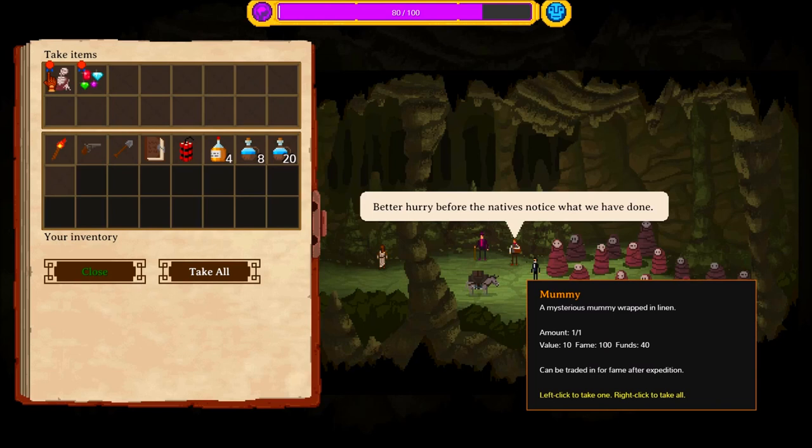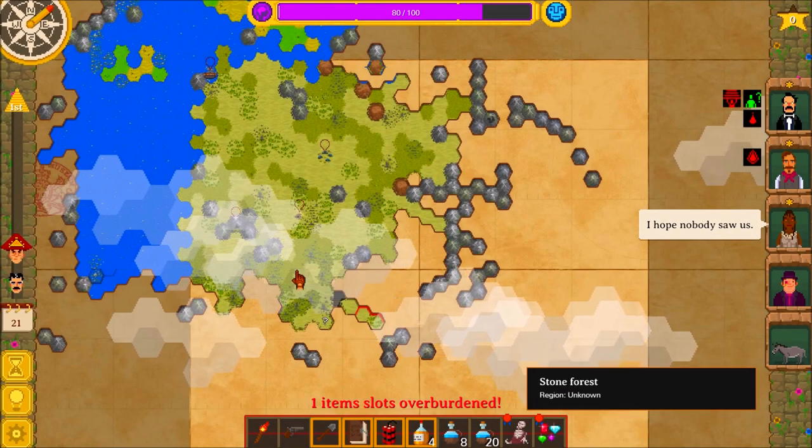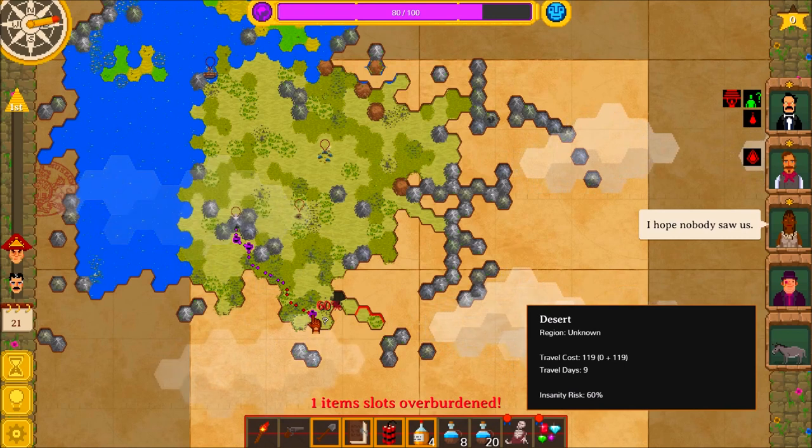So we're gonna steal a mummy. Okay — Fame 100. Wow. We're making ourselves very unpopular.